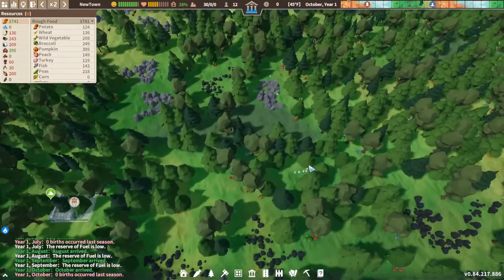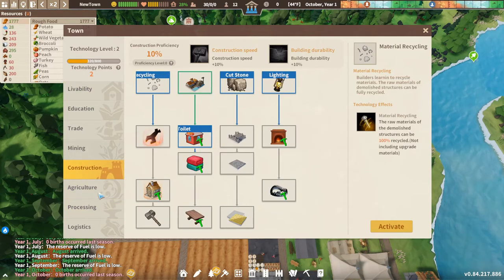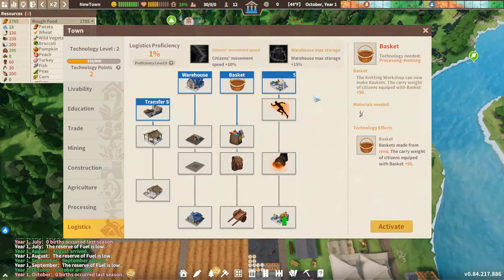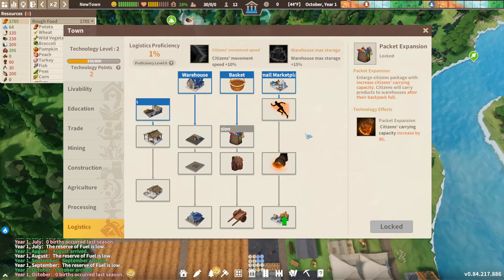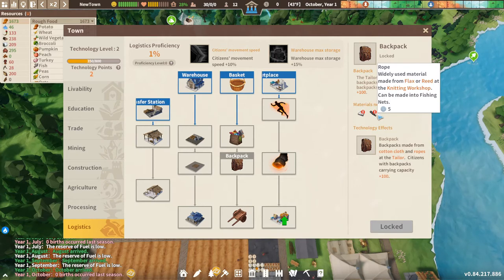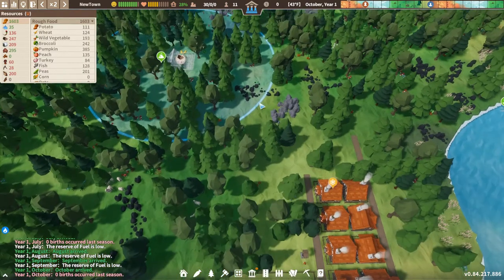Another way to get more food is the development tree. Go to Logistics and start opening it up. A basket gives you plus 50 more food capacity. You do need reeds, so you can't do it straight away. The backpack expansion increases capacity by 80 for people picking up vegetables and bringing them back. A large backpack gives 100, and a handcart gives 150 capacity — that's much later in the game.